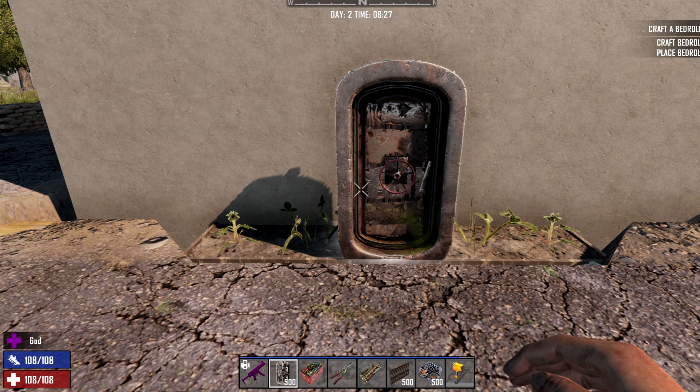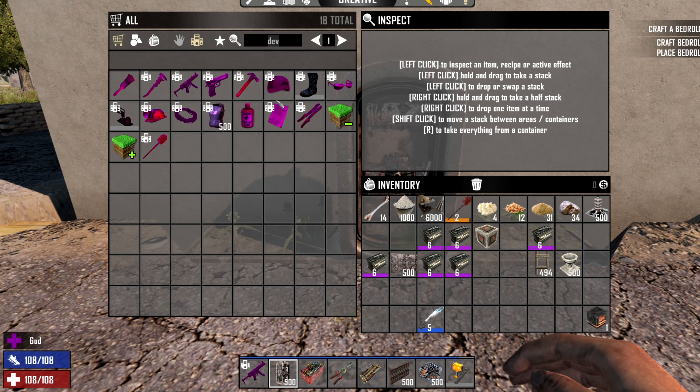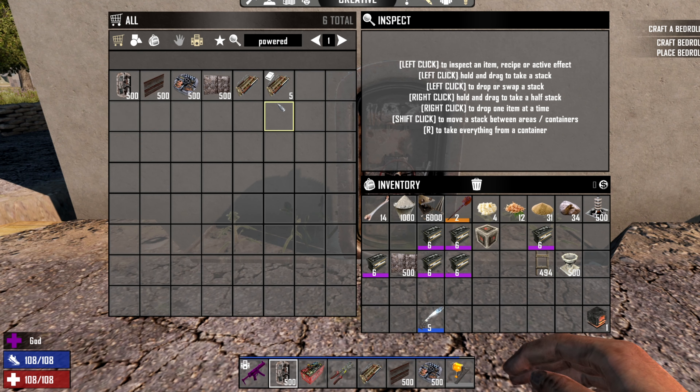Let's hop over into the creative menu. If we go to 'powered,' you can see there is a book for the schematics for all these things. You get the reinforced drawbridge, the door hatch, the industrial door, and the vault. What you can do from here is just put them all down.